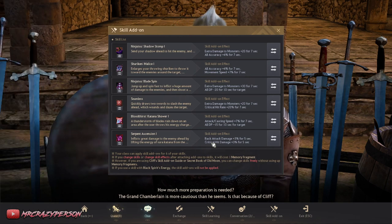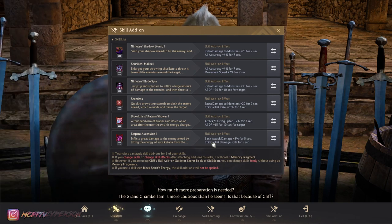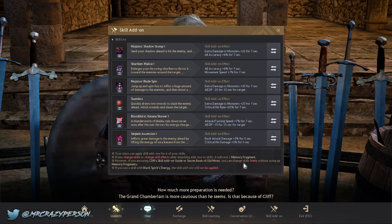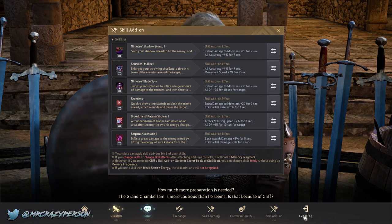For places like Star's End you might want to go down attack damage instead of back attack damage, because most of the time mobs are on the floor when you group them around the crystals. That's what I mean when I say make sure you're putting on the right add-ons for where you're going, your class, and the situation. Other than that, I have increased accuracy, movement speed, and a couple other quality-of-life add-ons for when I'm grinding.